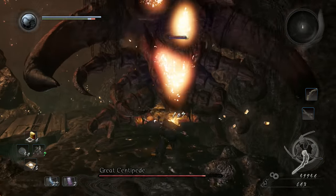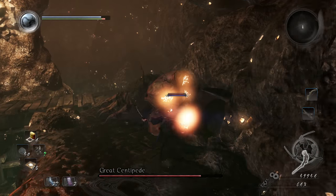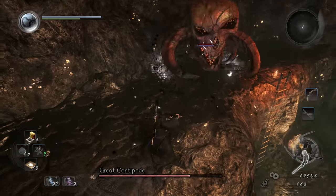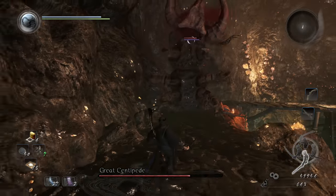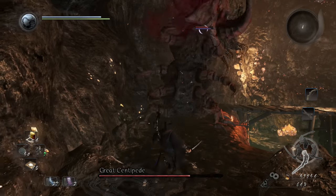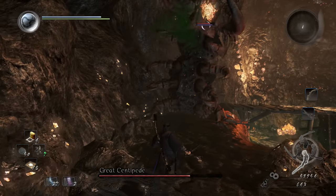What I like to do is just stay up here. You bait him to do a melee attack and watch out for the projectile stuff. After he slams his head to the ground like that you get a couple shots in.